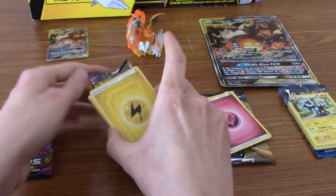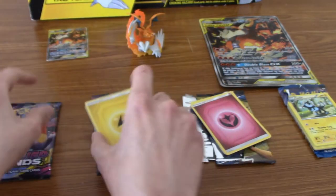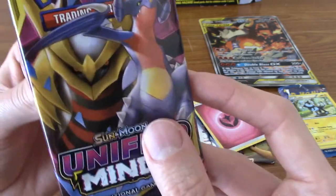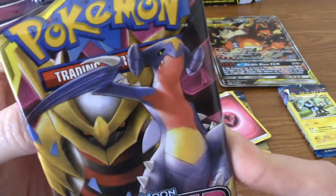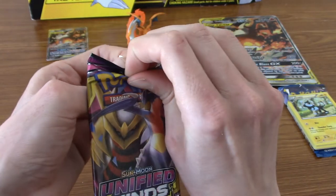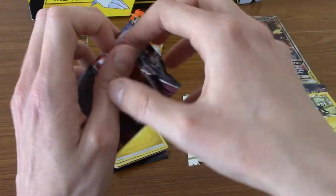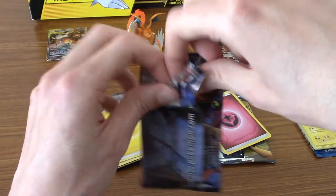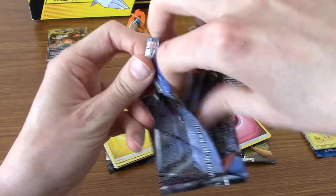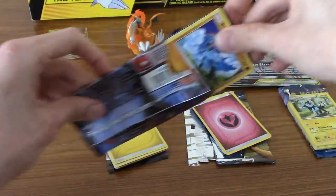The other Unified Minds pack design was Espeon and Deoxys — what a weird combo. I know they're both Psychic or whatever. This one has Giratina and Garchomp — both Gs, both Gen 4. Whereas Espeon is Gen 2 and Deoxys is Gen 3. Let's crack into the last pack of this Charizard and Reshiram box.